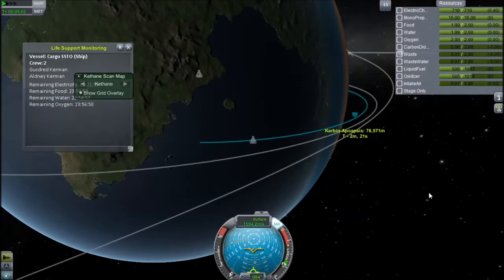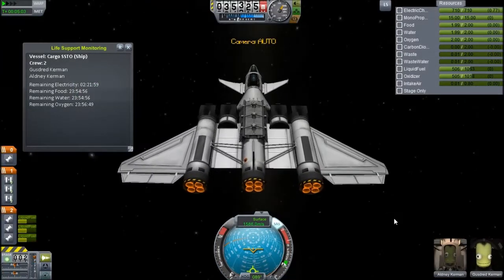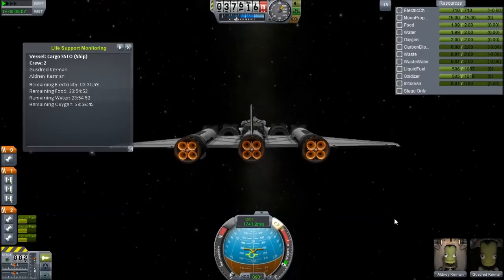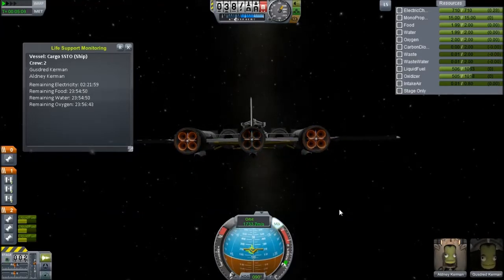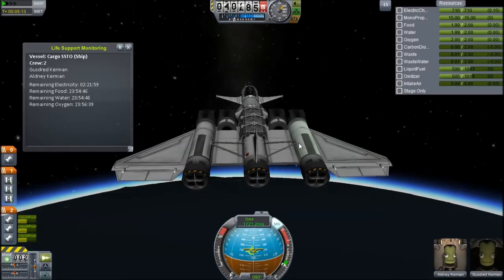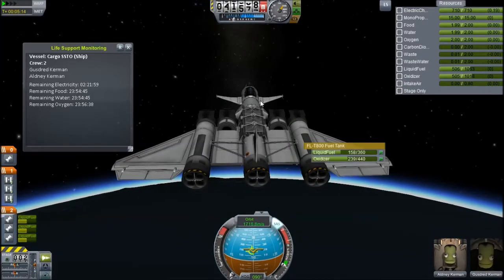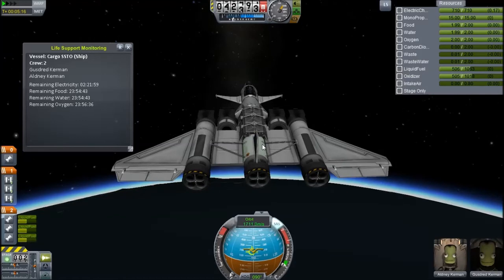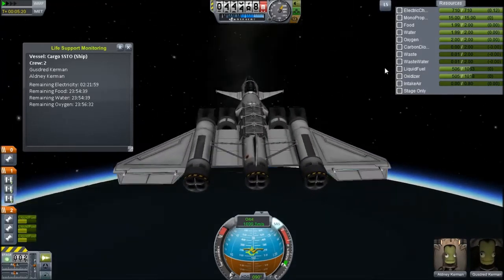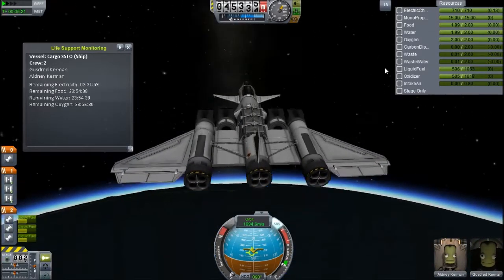That's out of the atmosphere at 75 kilometres. As you can see I'm already going quite fast — about 1,700 meters a second in orbital velocity, which is pretty good. I don't have that far to go and I still have a lot of fuel in these tanks. There's 500 litres of liquid fuel and 500 litres of oxidizer, so that's good.